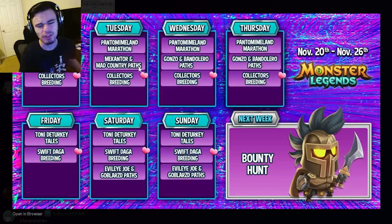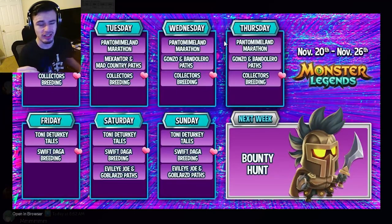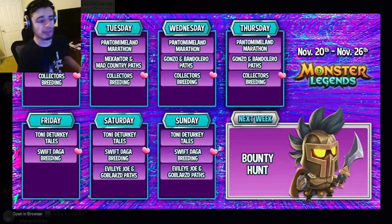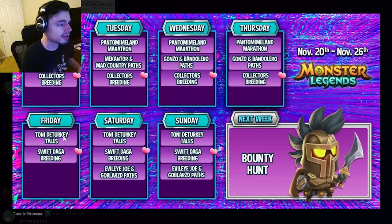On Monday and Tuesday they have the McCantor and Mad Country paths, and neither of those monsters are really too great. Wednesday and Thursday's monsters are Gonzo and Bandolero, and none of those four monsters are really good — you're just going to want to get them for books if you need them. Mainly on Monday through Thursday, focus on the marathon and the breeding event, and only do the paths if you need them for books.